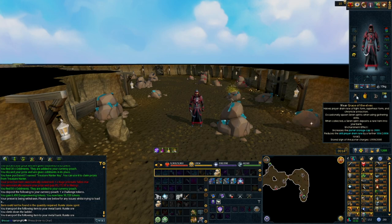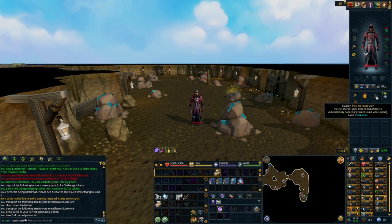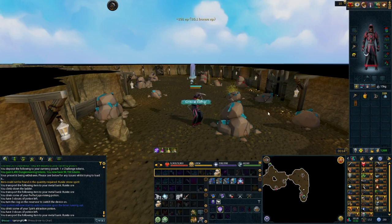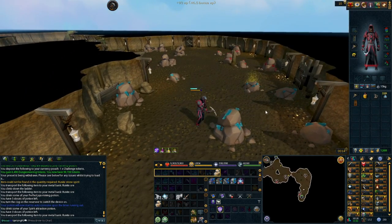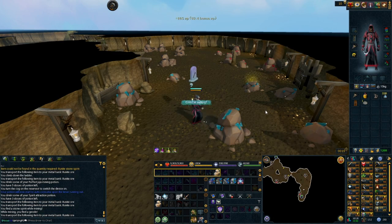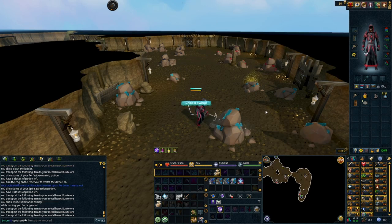If you're running with Spirit Attraction Potions as well, you can throw those into a Potion Reservoir, which makes this 100% AFK-able so you don't have to click on Serene Spirits every time they pop up. I have the Luck of the Dwarves for the Spirit Attraction Potions going every 15 minutes, and the 99 Mining cape for more geodes and critical strike chances. All you need is your best pickaxe, Grace of the Elves or Sign of the Porters, your Perfect Juju Mining Potion, and your Runite Stone Spirits.